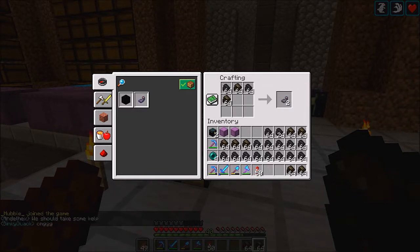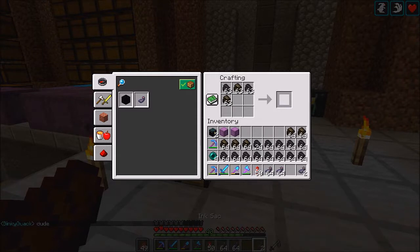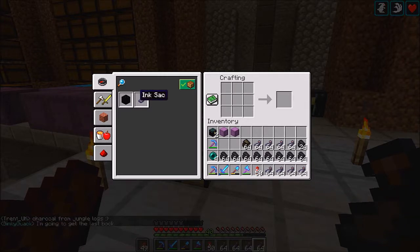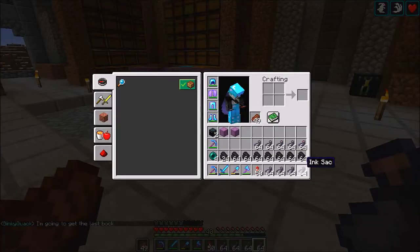It's a lot of charcoal to use, but I think it's fair to a certain point because ink sacs here on the server are a little bit hard to get. Since there's so many people spread apart, especially now with the Aquatic update, having this crafting recipe just kind of spreads the love a little bit so everybody's able to use ink sacs.